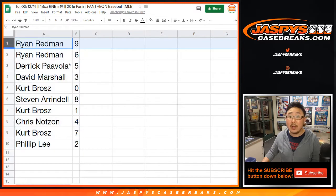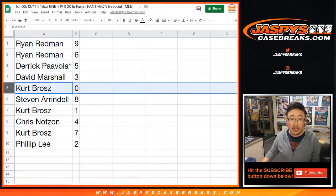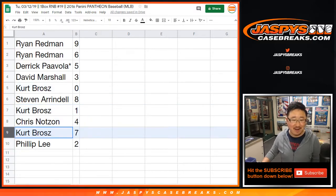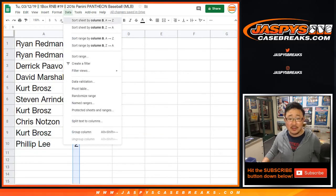Ryan, you have nine and six. Derek, last spot mojo, five. David Marshall with three. Kurt, you have zero — any and all redemptions go to you, including one-of-one redemptions. Steven with eight. Kurt with one. Chris with four. Kurt with seven. And Phillip with two.